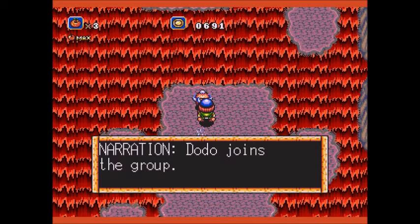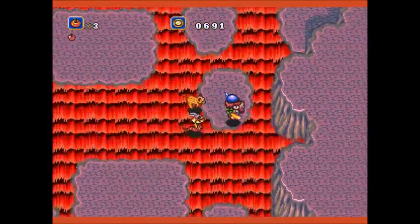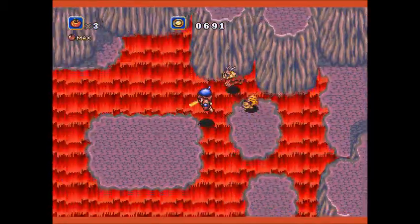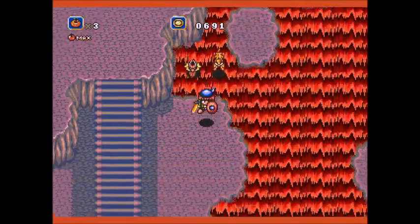Dodo joins the group. His ability is to make things stick to your sword. That includes golden apples, but more immediately it includes that dummy thing we couldn't access earlier.